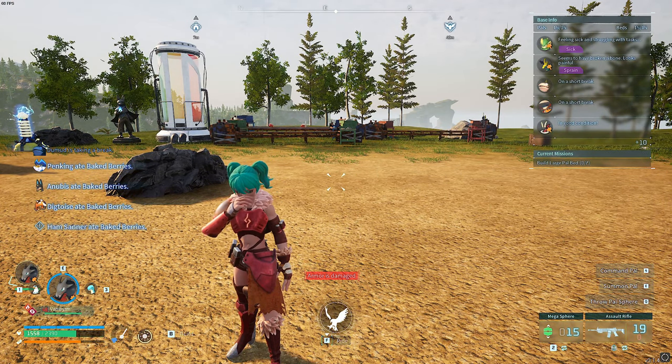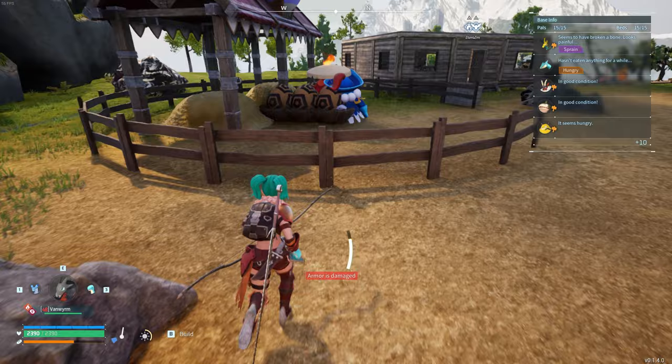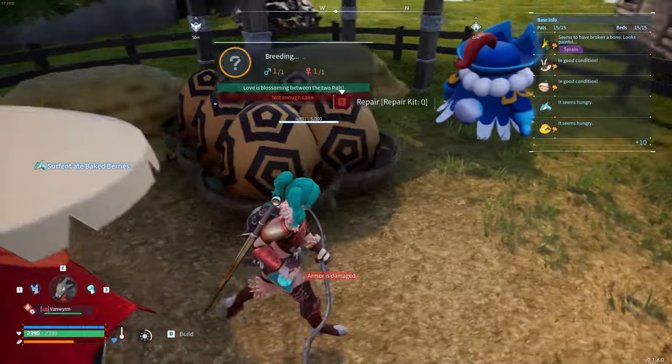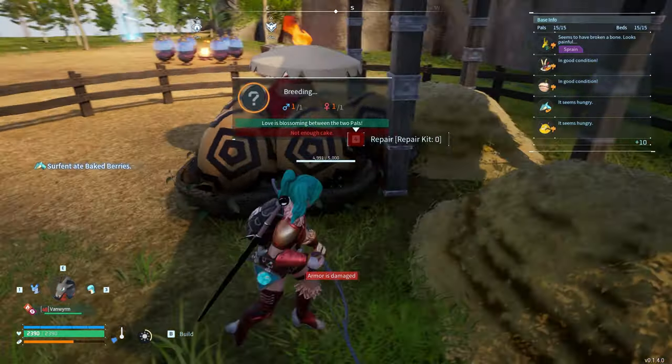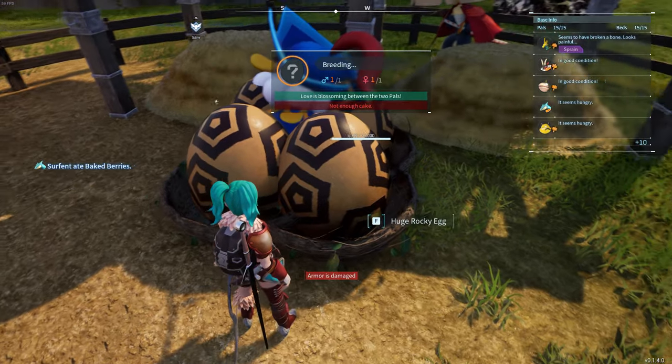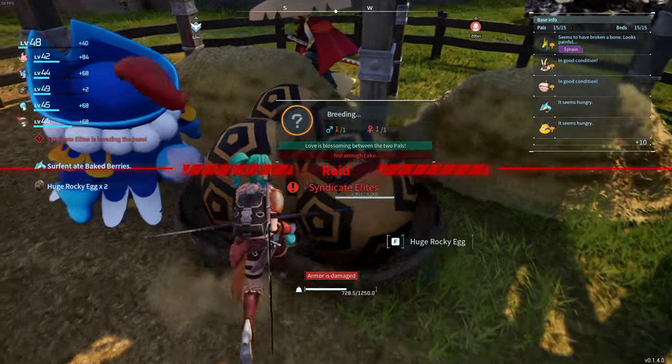Can anybody explain why or how I managed to spawn in five huge eggs, even though it's supposed to have one? I thought it was only one, but I just got five somehow. How does that even make sense? If that is a glitch and I've somehow done it, please let me know down below because I would like to actually do that on purpose.